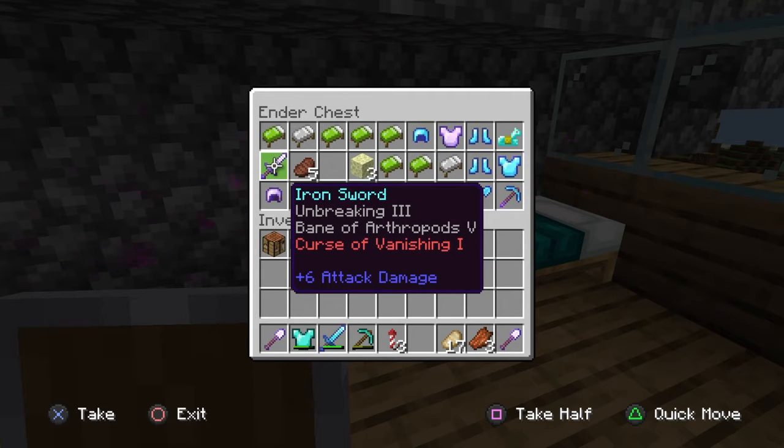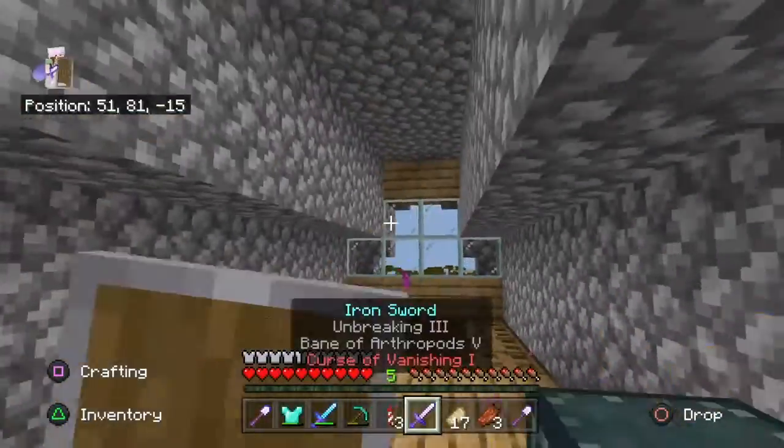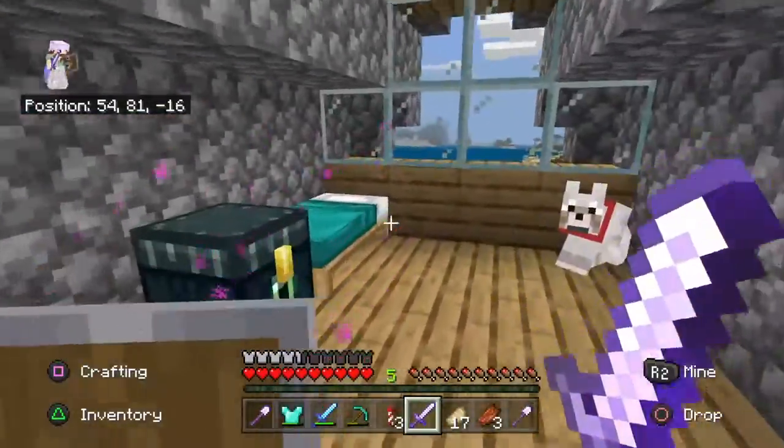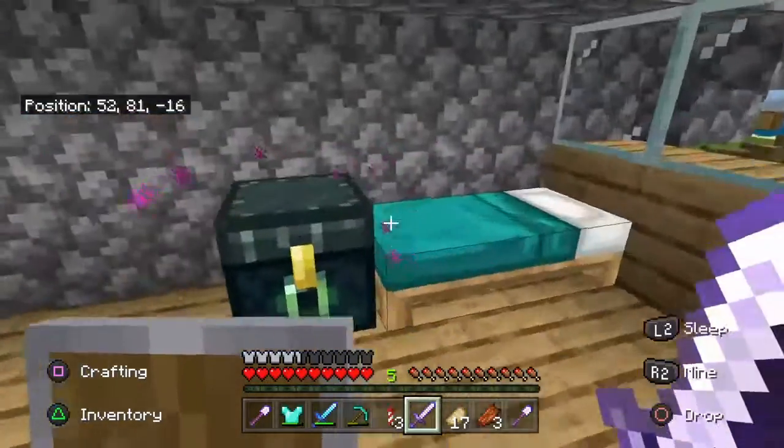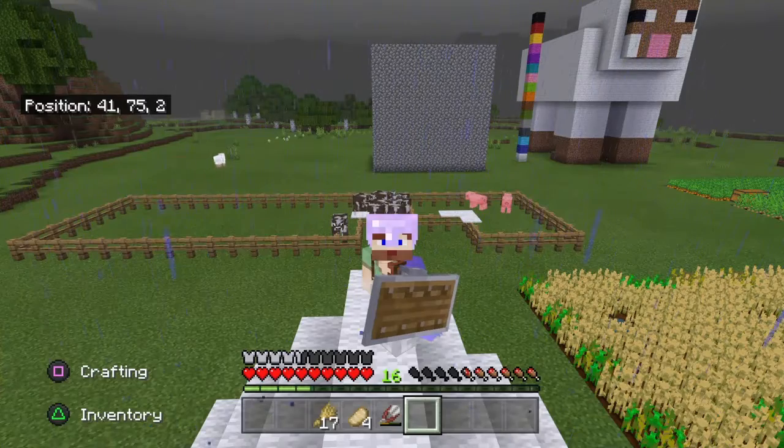The end loot used to be really good before, but since a recent update it's now kind of garbage because all of them have Curse of Vanishing or Curse of Binding. I'm okay with Curse of Vanishing, but Curse of Binding is way too annoying. I already have a good sword so I don't need that. I'm going to sort through all this off-camera and get a bunch of levels from the XP grinder. I'll be right back.